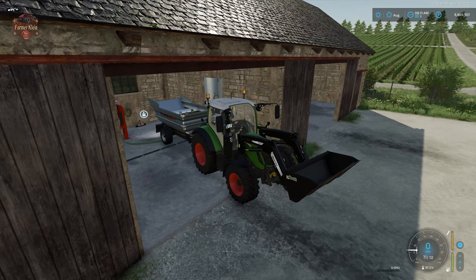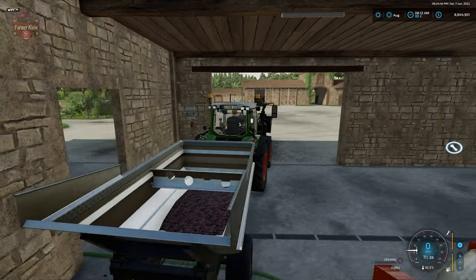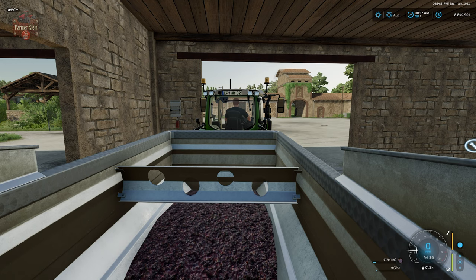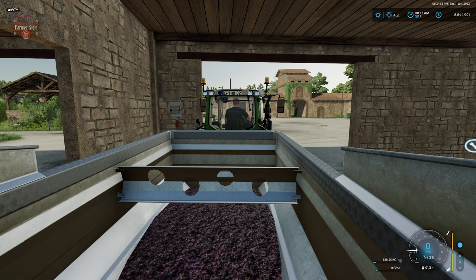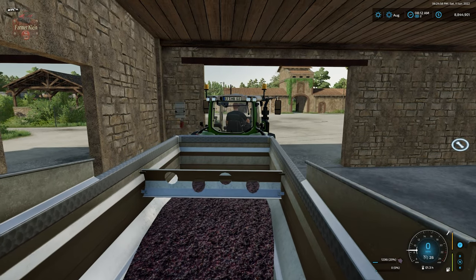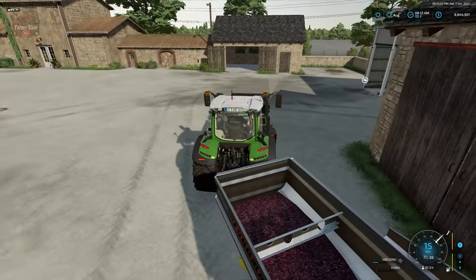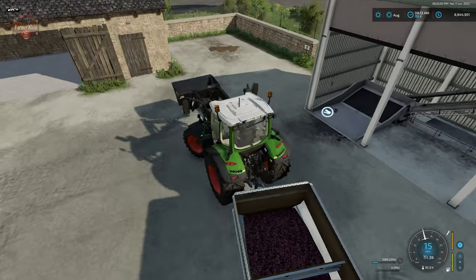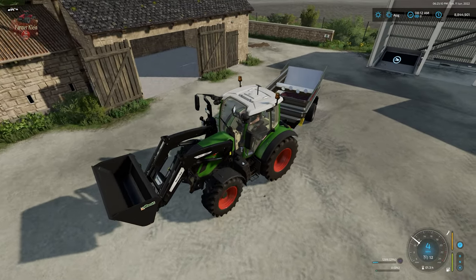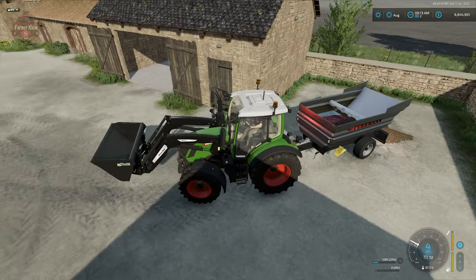We're going to back that into this location here and hit R to fill it. We could fill this with a bucket or a trailer, depending on how you want to do it. I'm going to take this and put it over here into our compost pile. Those are the only two inputs that this compost heap is currently set to accept.